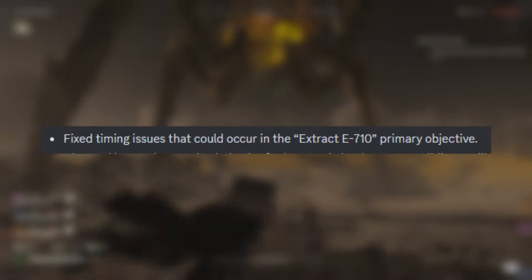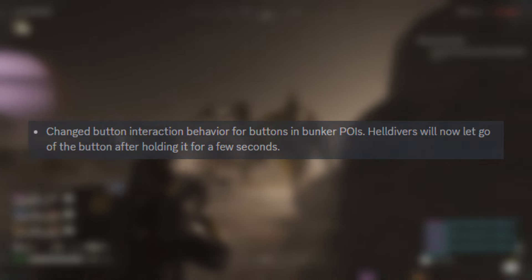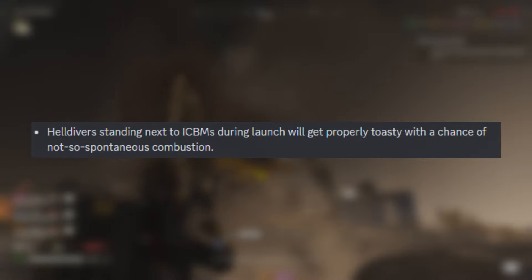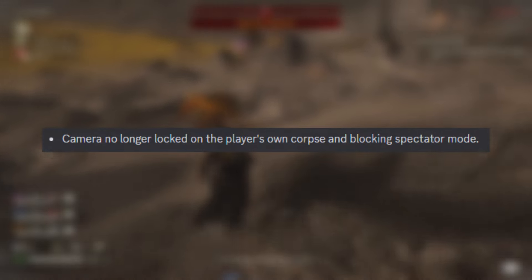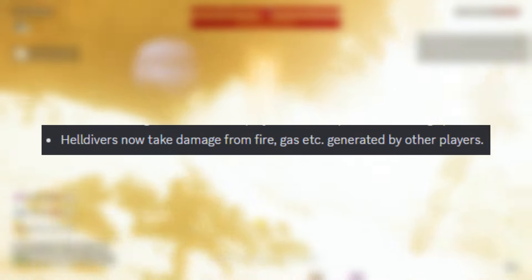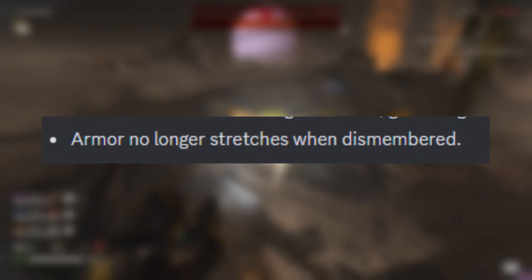There were some timing issues with Extract E710 that should now be fixed. They changed how bunker POIs work — previously holding the button wouldn't let you off until you used the interact key again, but now it lets you off after a few seconds of holding. They fixed large assets floating when the ground beneath them was blown up. Helldivers standing next to ICBMs during launch will now properly take damage with a chance of combustion, so make sure you're not standing at launch sites. They fixed un-throwable snowballs after ragdolling, fixed being able to use grenades after drowning, improved spectator mode so the camera no longer locks on the player's own corpse, and made friendly fire more impactful — Helldivers now take damage from fire, gas, and shots penetrated by other players.